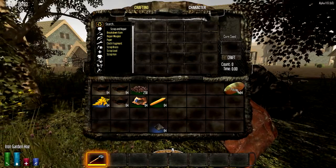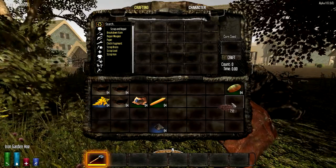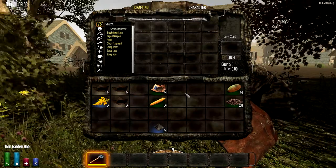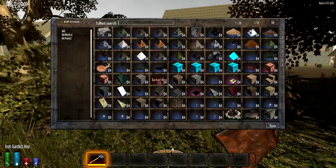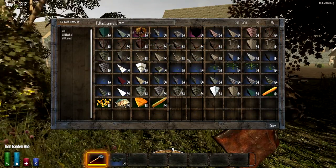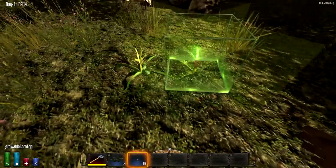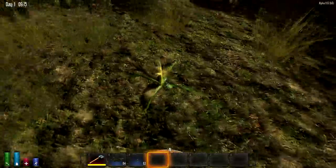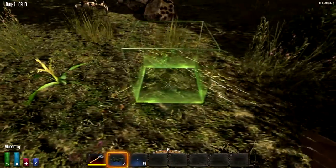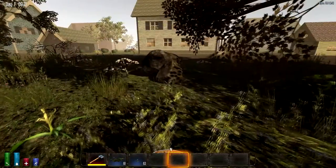Potatoes can't be found in the wilderness — same goes for coffee beans, except by looting. But ear of corn and blueberry seeds can be found in the wild. Blueberries look like this and corn looks like this — usually a little bit taller depending on the size. Blueberry bushes spawn in the snow biome and look like this.